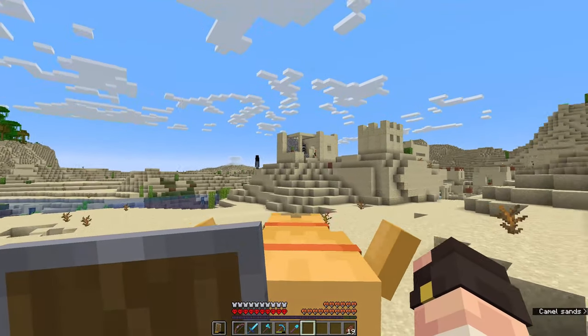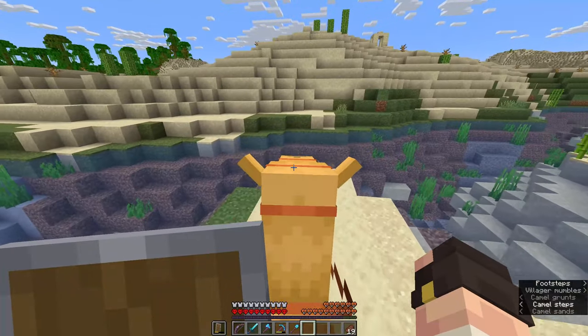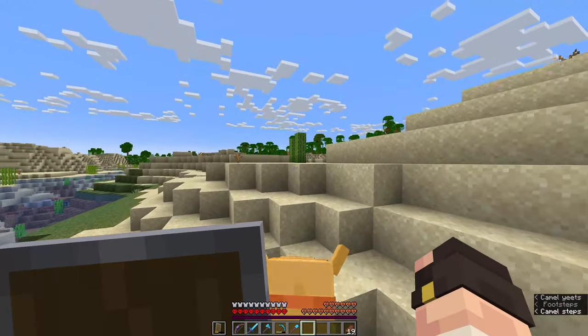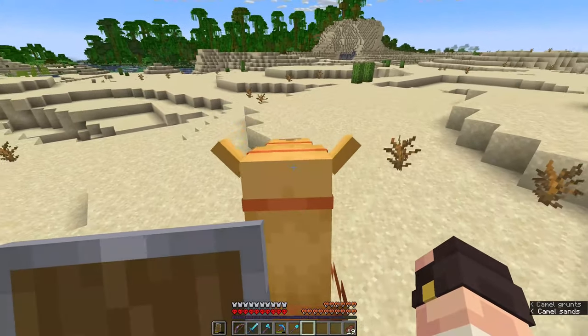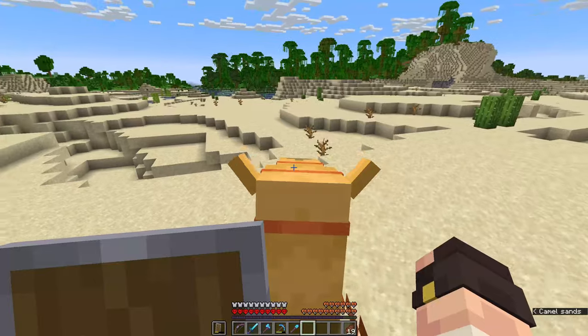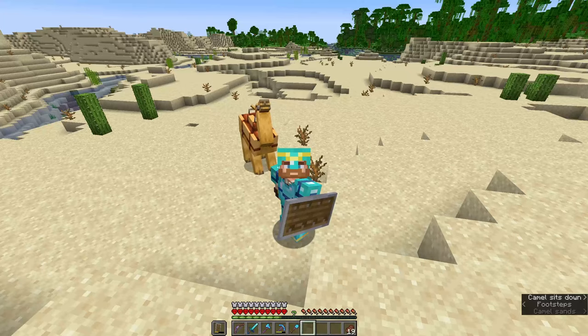Just over here with the enderman is actually Bob's original village. And I've been searching around a bit and just over here I've noticed that there is a whole island. I think we could probably lay down some roots for old Bob just over here, but I don't think he can be on his own because a lonely camel is a sad camel.